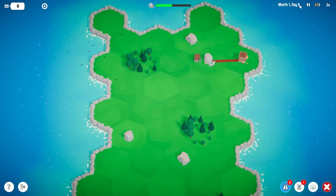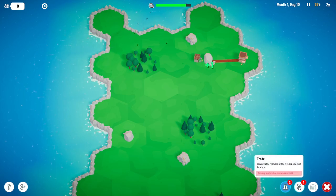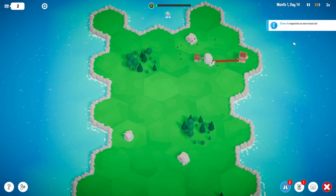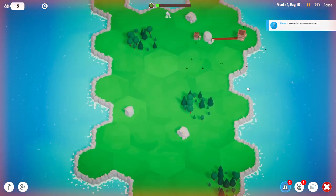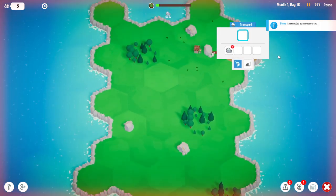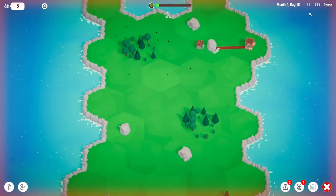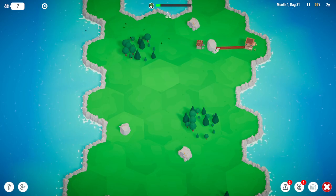So now we're just waiting — at the end of the month we'll refresh the connections and trade resource-producing things we can build. It can only do a few at any particular time. Stone has been requested as a new resource. Now that city is going to start wanting stone every so often, and we're already supplying it with plenty of stone, so the demand has been filled quite nicely.